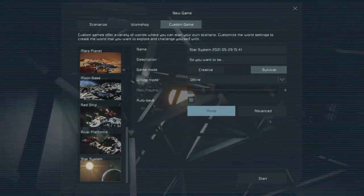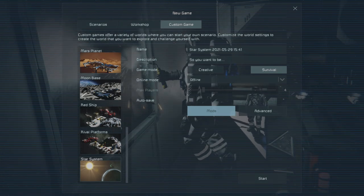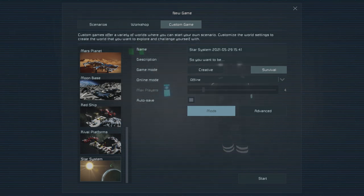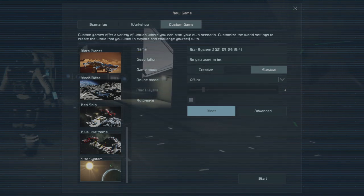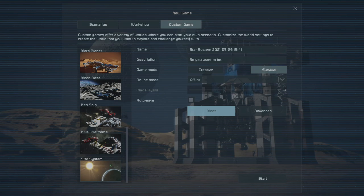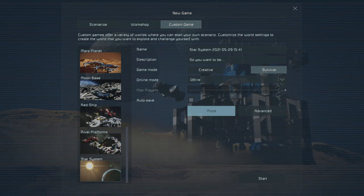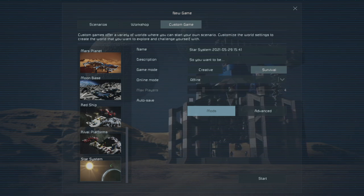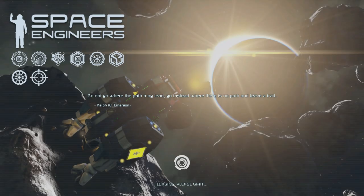That's everything. We're going to do a star system with a moon start. The reason for that is it lets what we're doing reflect either a space-based or planet-side game — you can start in either location and use the concepts we cover as we go through. We'll do a quick break while it finishes loading since I'm not sure how long it'll take.